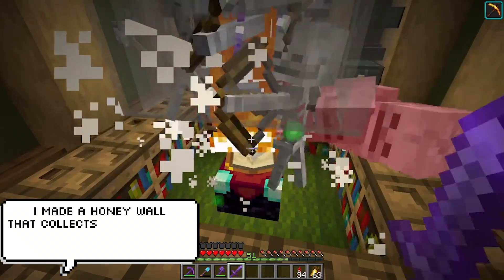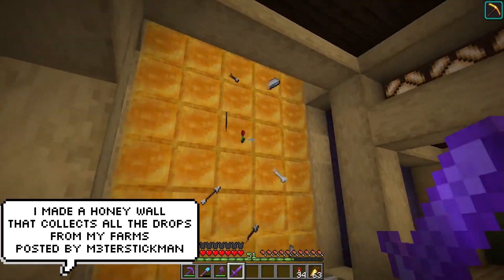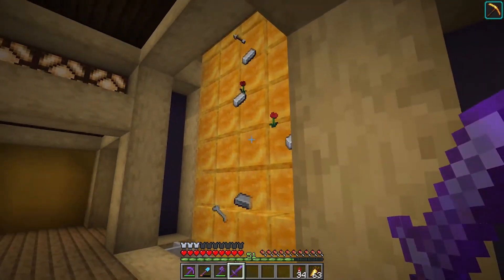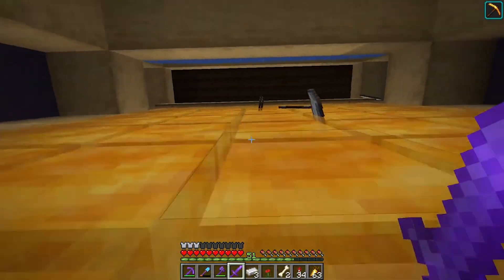Our next clip is so satisfying. The same person, MetaStickMan, made a very cool way of collecting mob loot in his grinder. What happens is the loot gets funneled into this honey wall and it slowly falls down, making for this really cool and satisfying way of obtaining his loot.